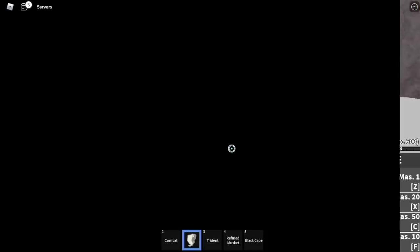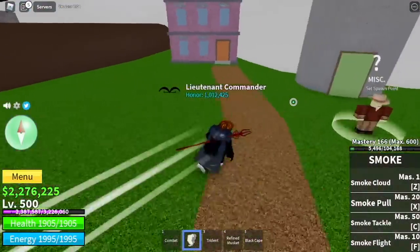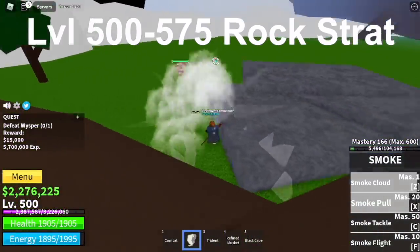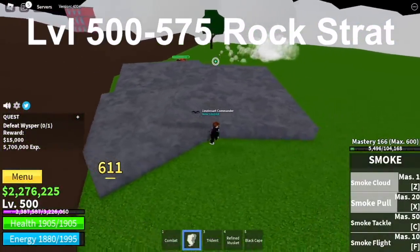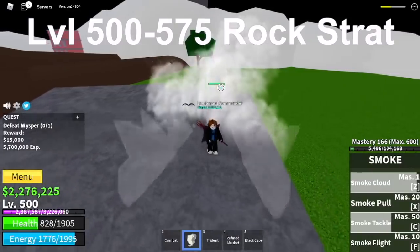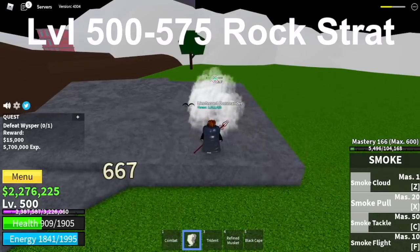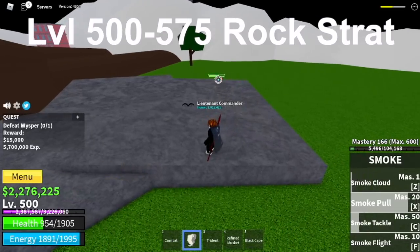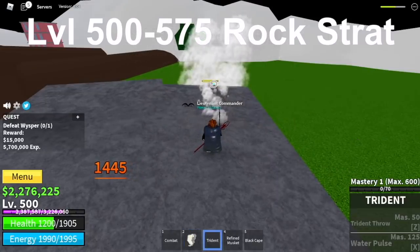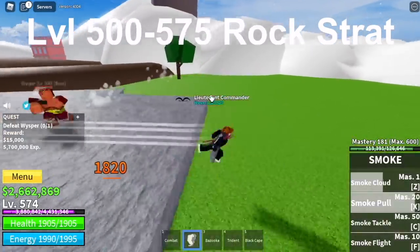Next island is the Skylands, the Upper Yard. We have a strategy here for the Whisperer — even without the wall strat, we have the Rock strat. Just lure him and go behind the rock; he won't be able to hit you with his cannon. While waiting for your skills to cool down, hide again, use your skills. I don't suggest using C skill if you cannot dodge his attacks, because the damage is really high. Focus on using Z and X skill. Target level here is 575.